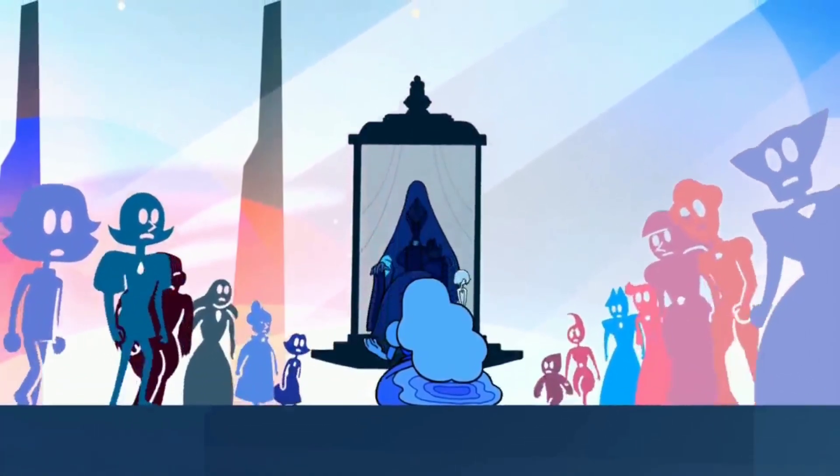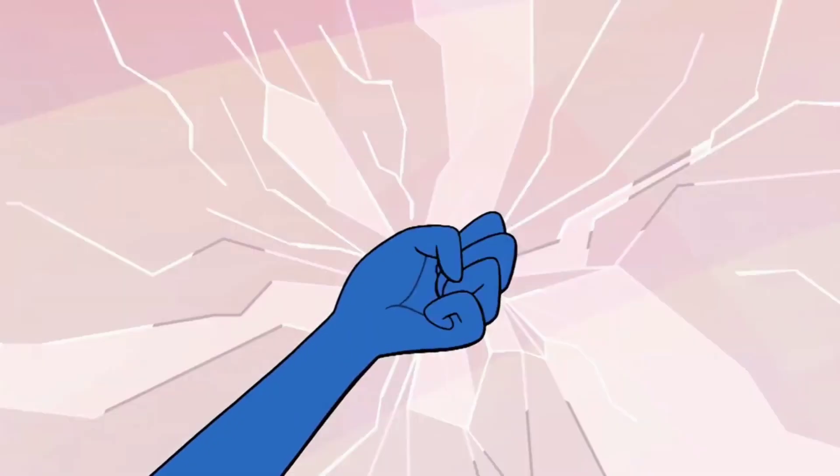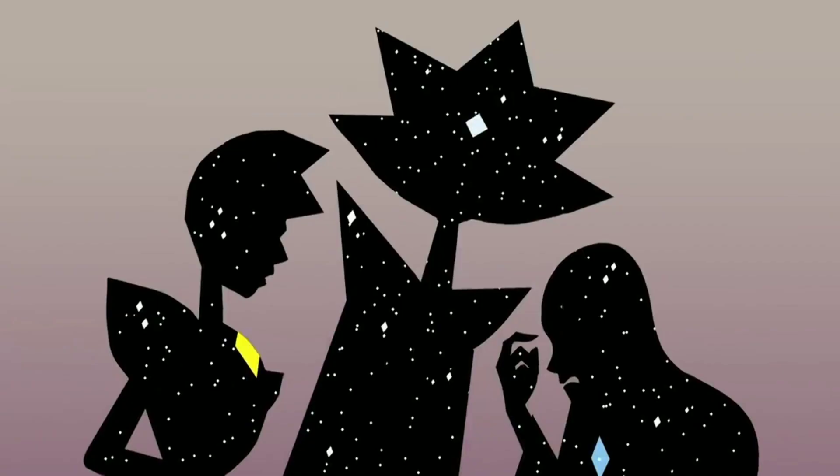Alt — V key — she summons a palanquin. She has the option to make the palanquin float or walk. Once she says 'You'll be shattered,' the player gets insta killed if they're under 90 percent health.